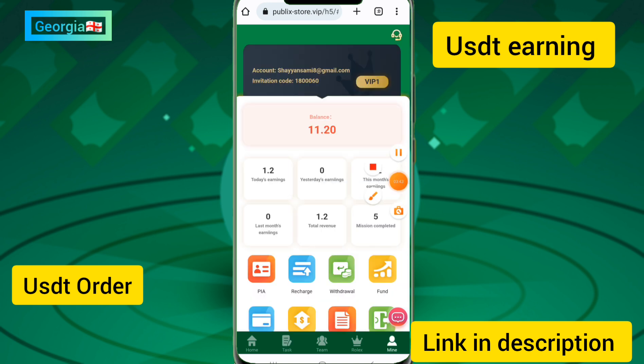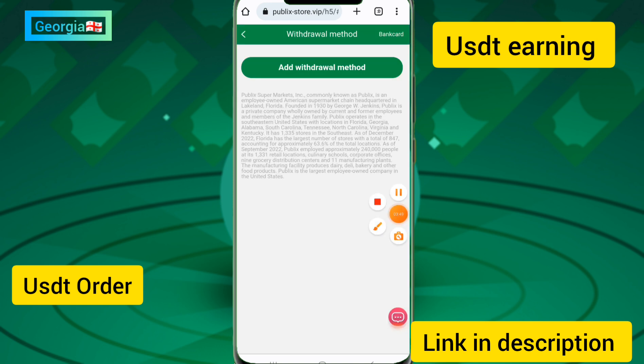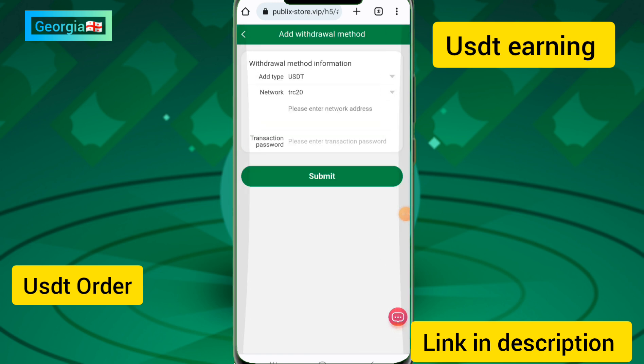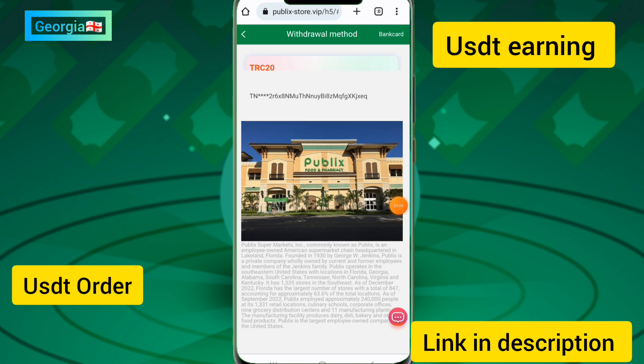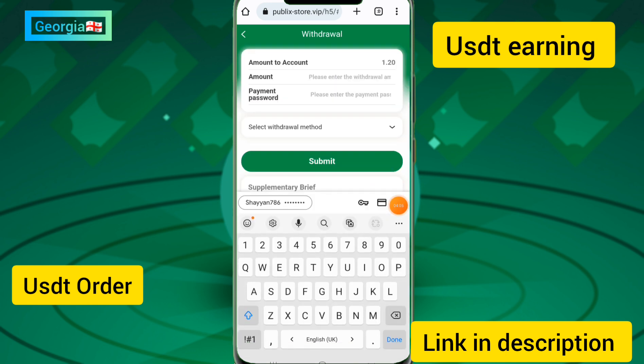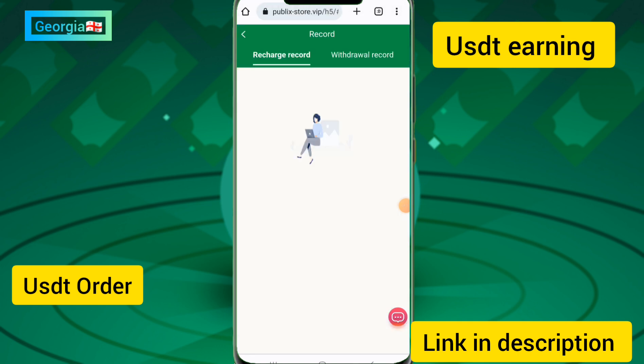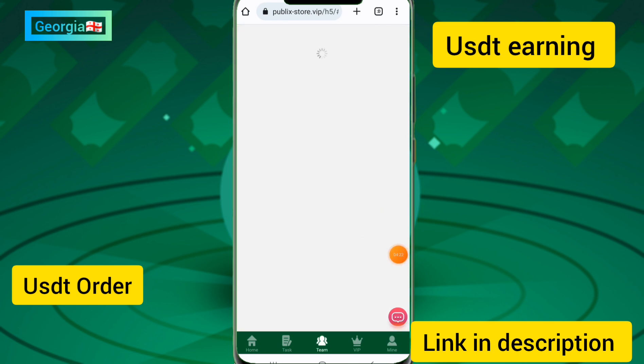Now I will show you how to withdraw on this app. Click on the withdraw option and enter your network address and transaction password. Enter the amount you want to withdraw, enter the network address, enter the payment password, then select your withdrawal method and click submit. You can see my withdrawal application has been successfully submitted and will be credited to your account shortly.